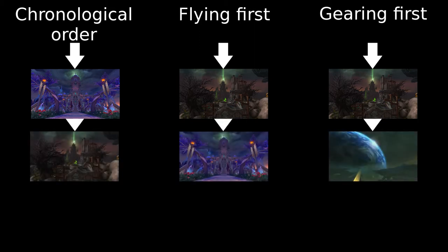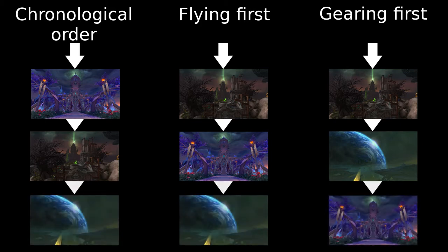After this, for those of you who want to do the story in order, head on over to the Broken Shore. For those of you who want flying first, go to Suramar. With your new gear from the Broken Shore, you should be able to blast your way through Suramar with no problem. For those of you interested solely in gearing up, you're going to Argus, which Velen should have a quest for you already. Our last stop for people doing the content in order and for our flying friends is Argus. And for our gearing friends, head to Suramar.